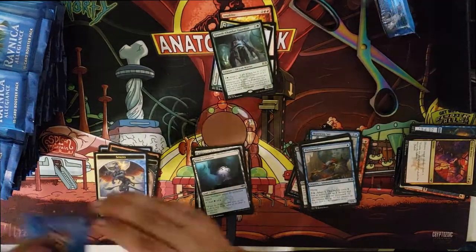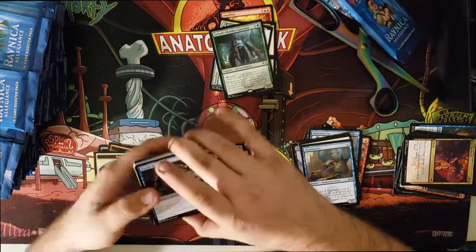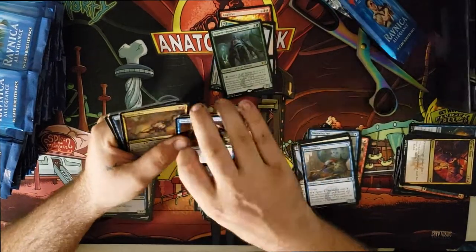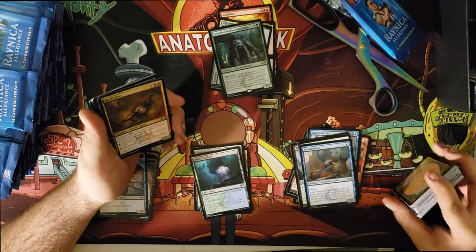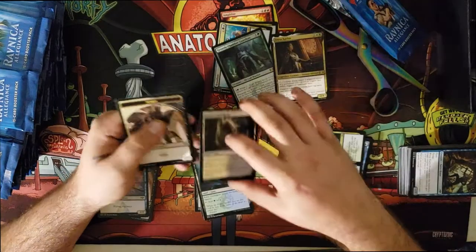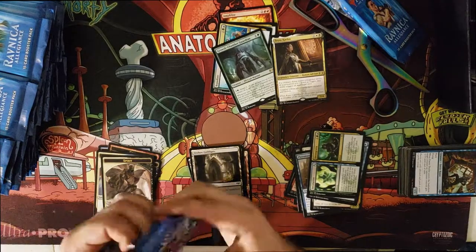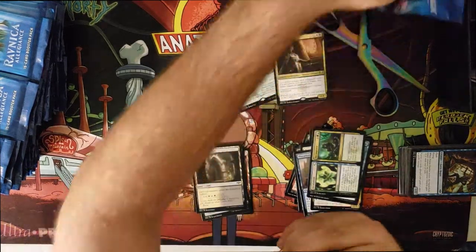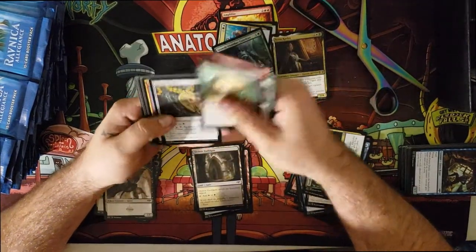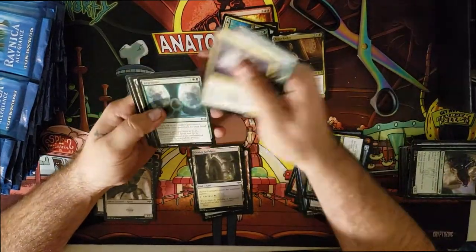I'm actually pretty happy — I have three of these now, which means I'm close to making whatever standard or modern deck I want to play more viable, because it's actually not a horrible card. You don't have to adapt him. You can play one of those spells that gives a target creature a plus one plus one counter. There's one format right now that does it for one green and also gives reach until end of turn, so if your opponent attacks you get combat tricks that also get you another one.